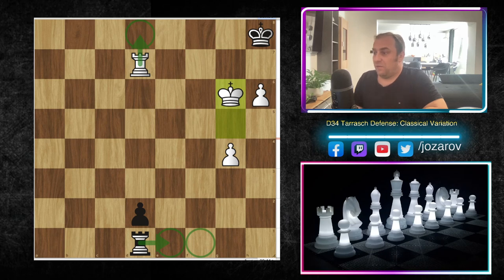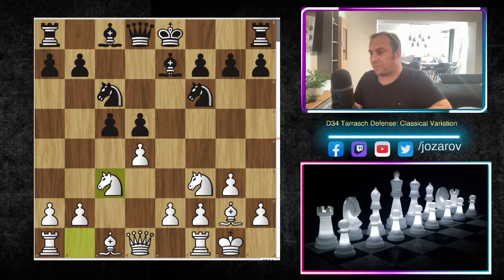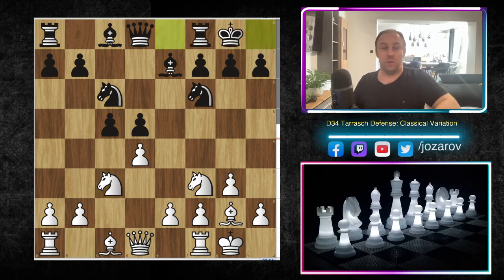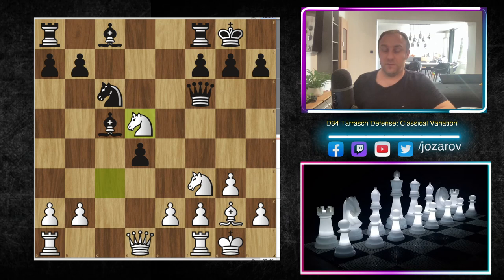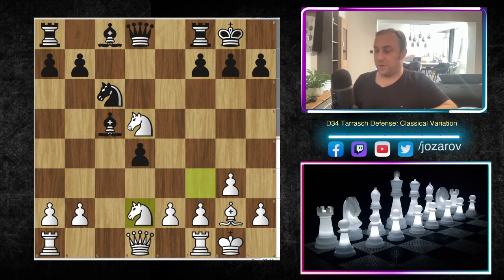Even if you try something like rook to e1 or rook to f1, you cannot prevent it — rook to d8 is happening and it's game over. So let's go back: you can be the judge of this opening line. In my opinion it's a beautiful way to deal with the Tarash Defense. After castling we play dxc5, bishop to g5, then after d4 bishop to f6, queen to f6, knight to d5, knight to d2 — more accurate than knight to e1 — creating the powerful blockade around the square d3.